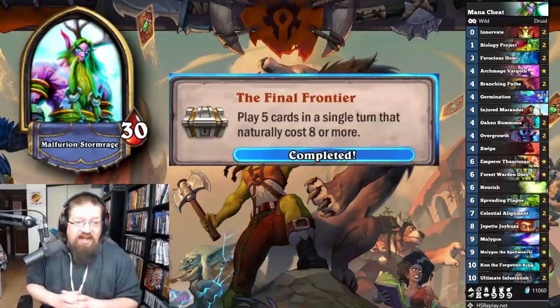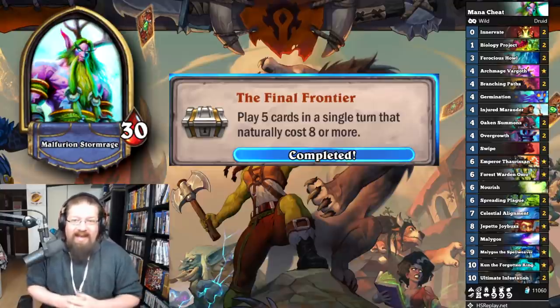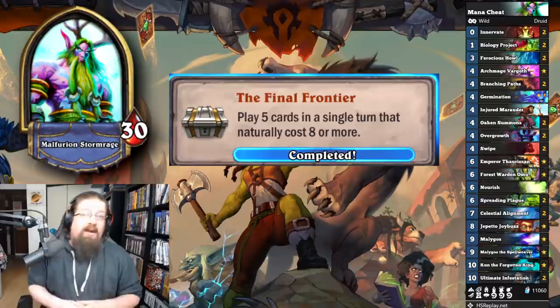'The Final Frontier' — play five cards in a single turn that naturally cost eight or more. I did this with wild Malygos Druid, especially Celestial Alignment. You have Kun — just cheat out a bunch of stuff that normally costs eight. Celestial Alignment can get this done. You can also do an old Aviana-Kun combo with a bunch of big stuff; that'll also work.